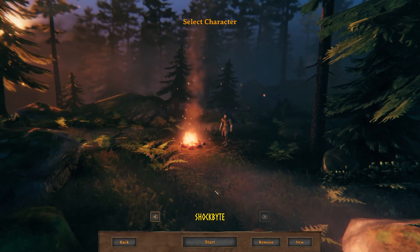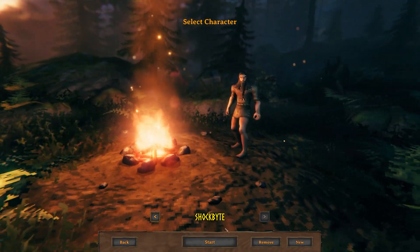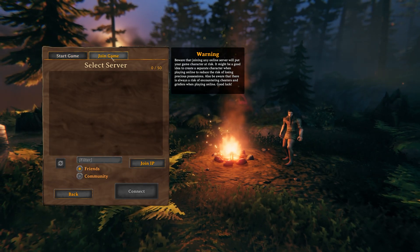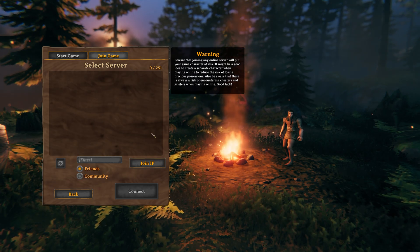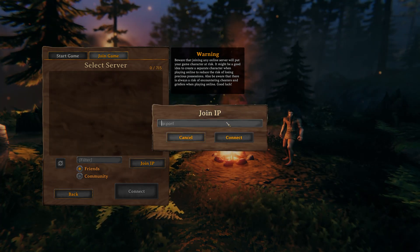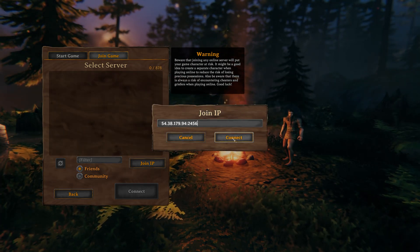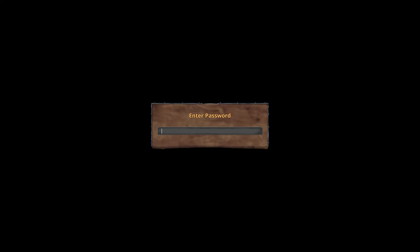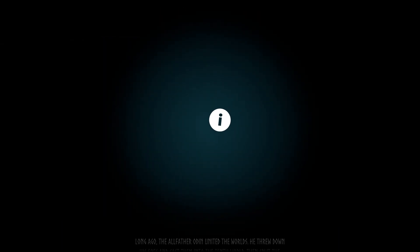If you haven't yet, select the character that you wish to play as and click Start at the bottom. Switch from the Start Game tab to the Join Game tab at the top, then press the Join IP button. Paste your server IP and port into the box and click the Connect button. You will then be asked for the server password — copy and paste the password into the box and then hit Enter. We also have a video which shows you how to join your server directly from Steam, which is linked in the iCards and the video description.